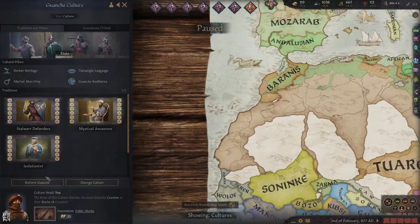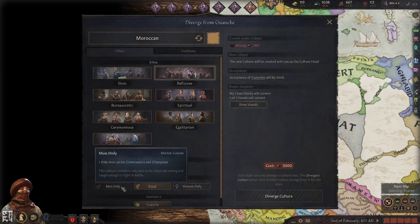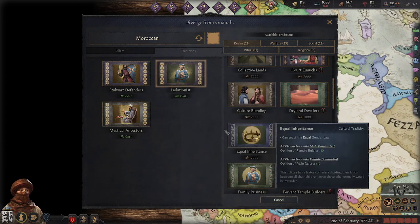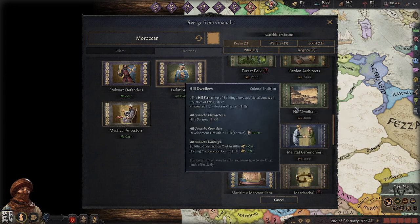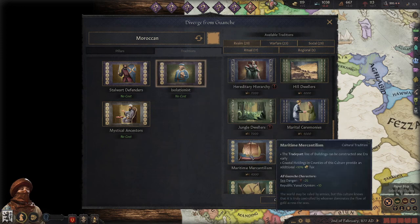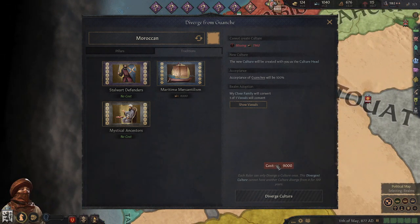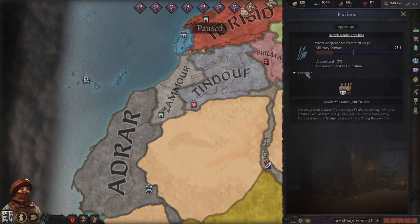We're gonna reform the culture, or diverge it. Main equals vela course instead of isolationist, we're gonna do more continualism. Costs 9000. Oh, a faction - they dare to rebel against the rule.